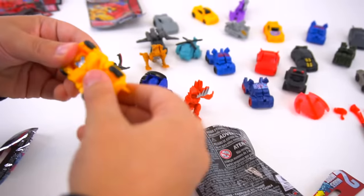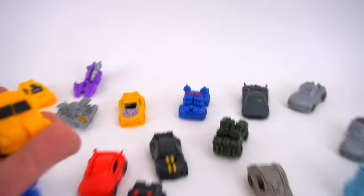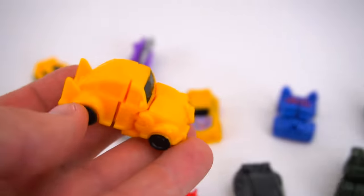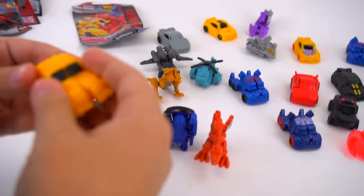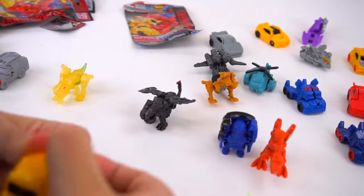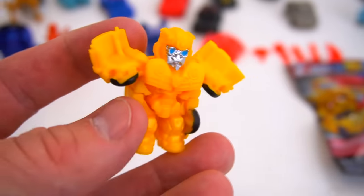Okay, open the next bag. I'm going to guess it's going to be Bumblebee. That's right — the Volkswagen version. Look at that. Check out that Volkswagen. There's the Camaro version and there is the Volkswagen version. Transform him. Whoa, this dude is hard. He rotates just a little bit, but not much for his arms.